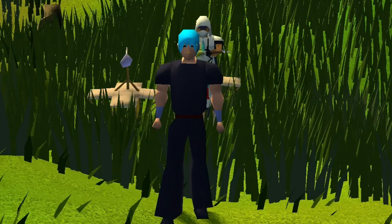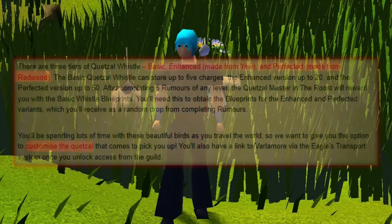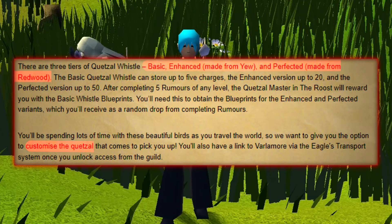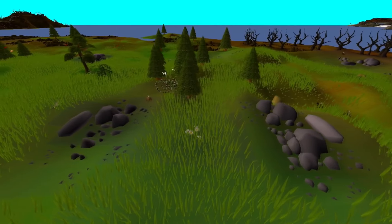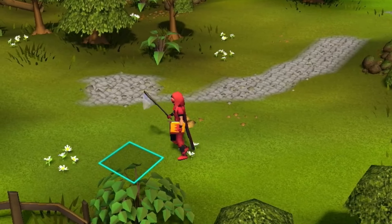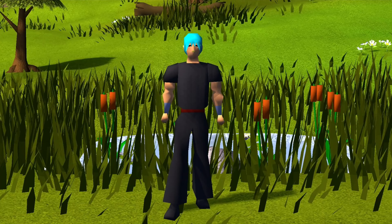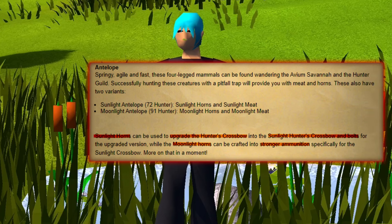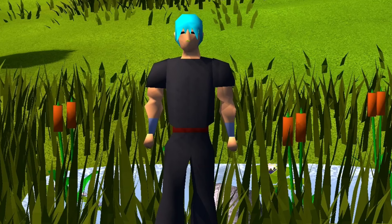There are three tiers to the Quetzal Whistle — Basic, Enhanced, and Perfected — each tier having an increase in the amount of charges available on the Whistle. Players will also have the option to customize the Quetzal that comes to pick them up. The Avium Savannah is also home to new Hunter creatures, including new Moths that will boost players' stats known as the Sunlight and Moonlight Moths, as well as the Sunlight and Moonlight Antelopes, whose horns will be used in upgrading the existing Hunter's Crossbow into the Sunlight Hunter's Crossbow.